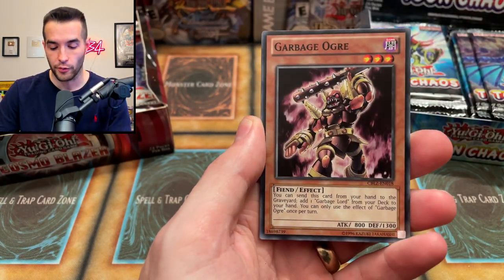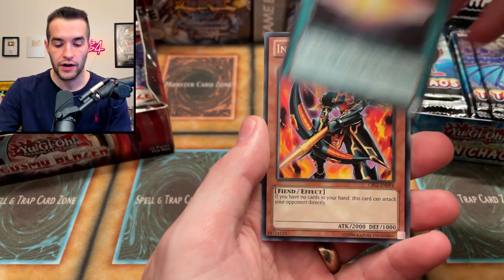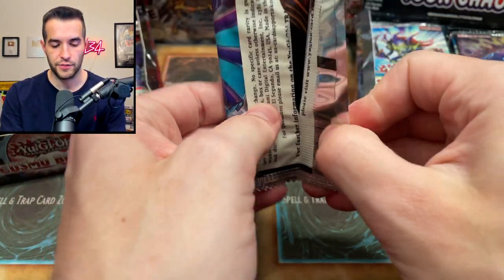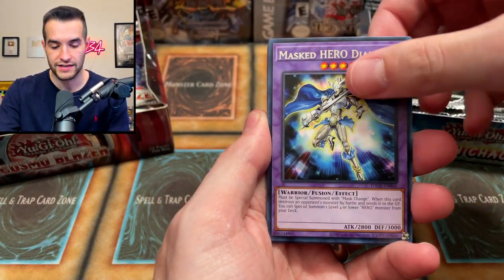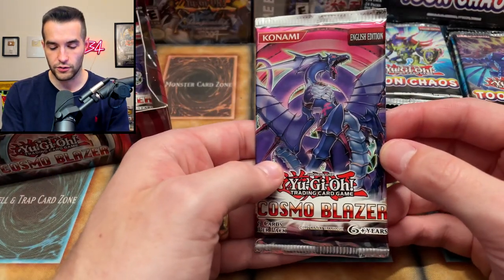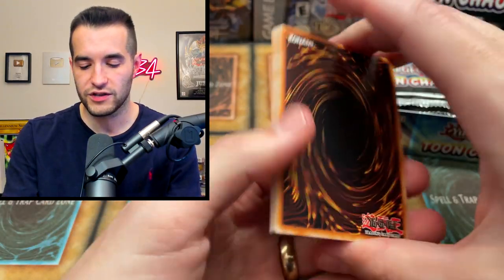March of the Monarchs, we got the Garbage Ogre. I haven't opened a lot of Cosmo Blazers so this is fun — Brotherhood of the Fire Fist Raven, XYZ Dimension Splash, Spell Wall, Hazy Pillar, and an Infernity Archer. Not bad so far, nothing too crazy but we're still working. Let's see if we can pull something big — a collector rare would be awesome, a ghost rare would be crazy.